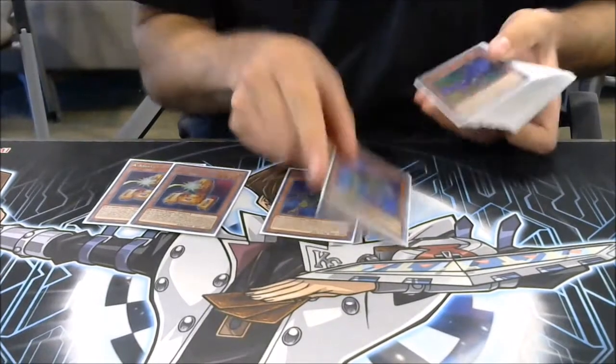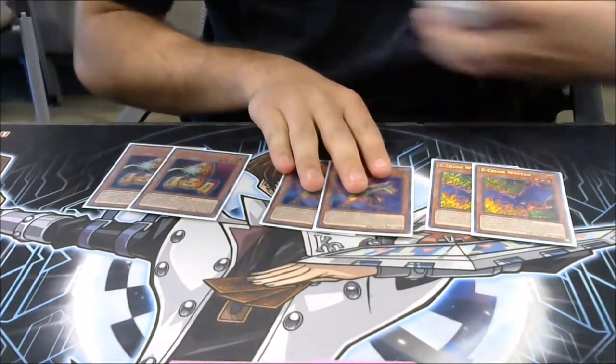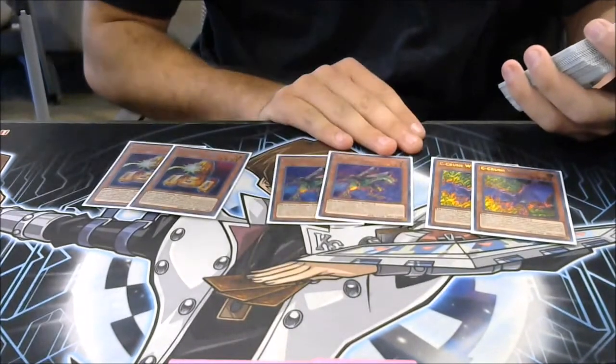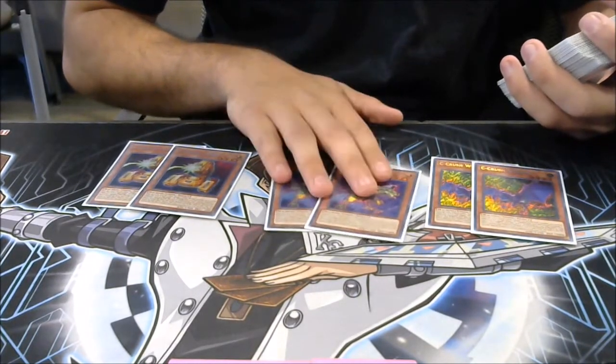Double A, double B, double C. Why don't you run three? The reason I don't run three Bs is because you also have the normal summon in Alistair the Invoker. You don't want B to be a normal summon unless you have to. This is a combo piece in my mind, not a normal summon.